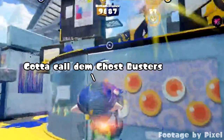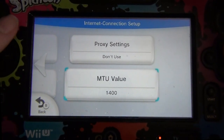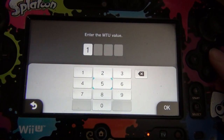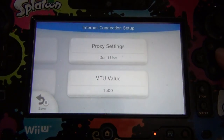Lastly, on connection tips, your Wii U has a set maximum transmission unit, or MTU, but this number should be different depending on your connection type. It's usually preset to 1400, but if you have cable internet then try setting it to 1500, and for DSL, try 1492. This may also help improve internet connection issues.